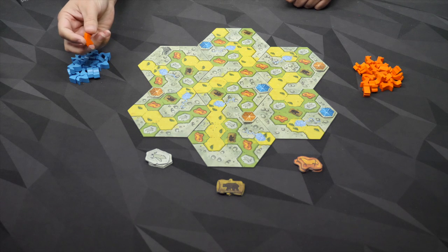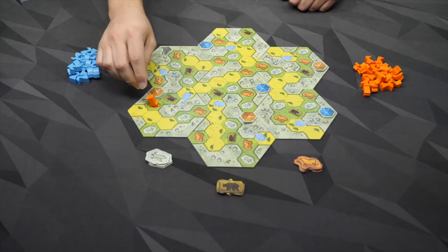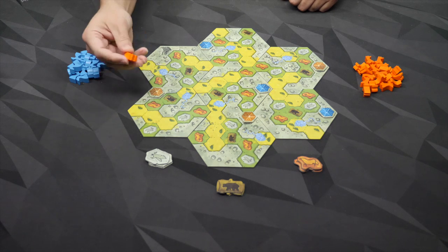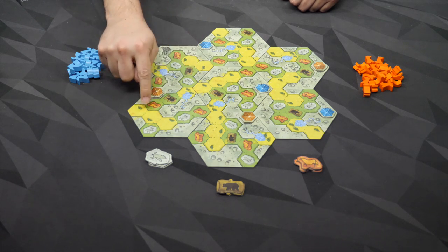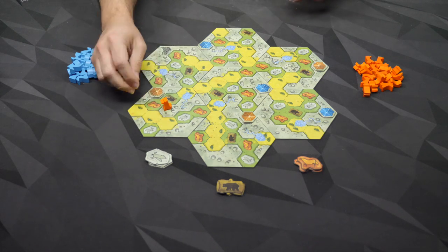My first one, for example, might go here. They can only go onto lowlands — that's the yellows and the greens. They can never go on mountains; those are impassable and you can never control those.